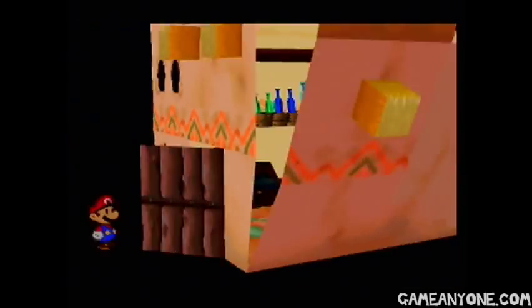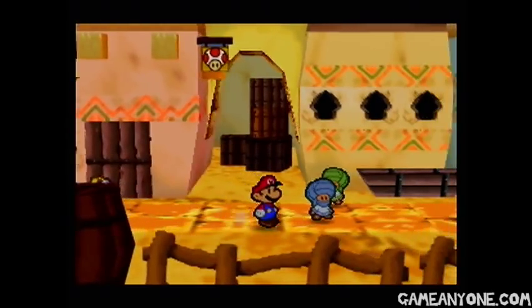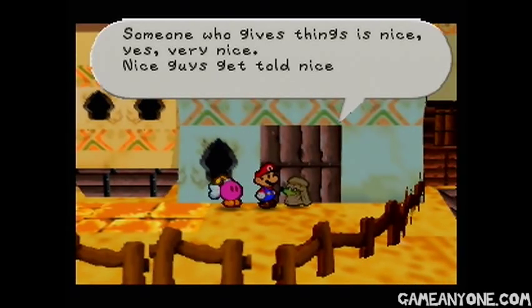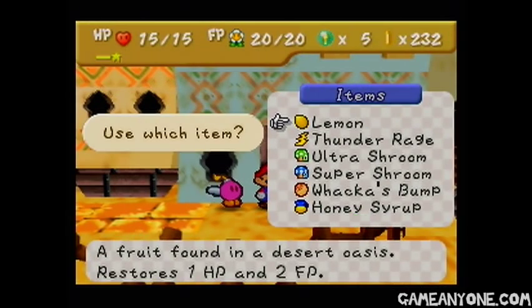There's a Toad House in here if we want to get some rest. It looks pretty nice, but we don't need it right now — we're fully recovered as it is. There's the shopkeeper, and he was talking to this guy, so let's see what he has to say. Someone who gives things is nice — nice guys get told nice stuff. Let's give him something, might as well.